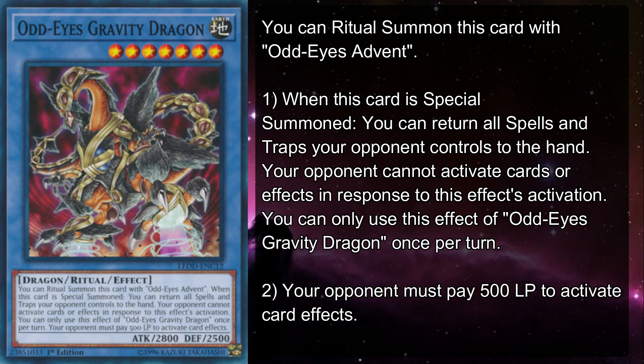Odd-Eyes Gravity Dragon has got to be one of the best ritual monsters to gank your opponent with. They'll hardly ever see it coming, and once it hits the board it's too late. Its backrow bounce effect can't be responded to, so you get to clear all disruptive traps from your warpath. And if your opponent wants to activate any effects, now they've got to pay 500 life points to do it — any card effect. Imagine your opponent's on Dark Magician, and out of nowhere they drop a Gravity Dragon, and now you have to relive all your Trickstar days.